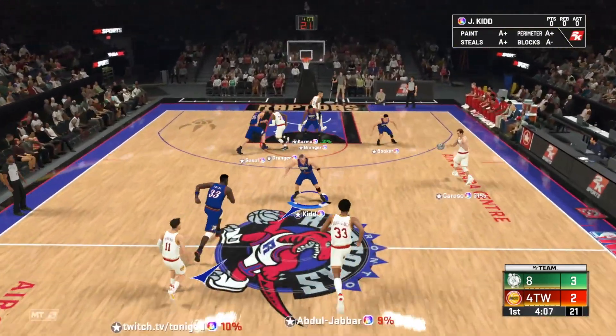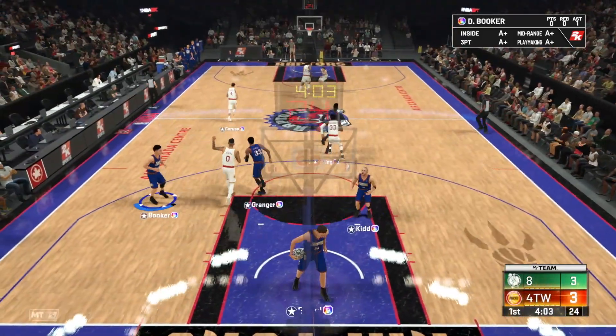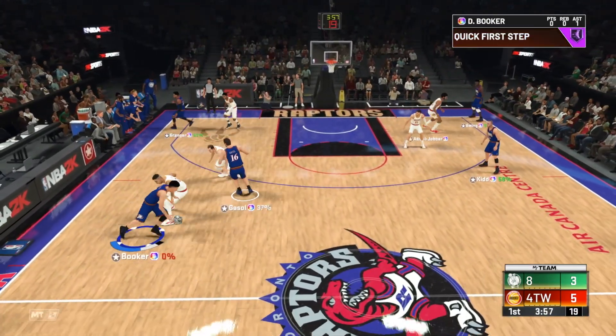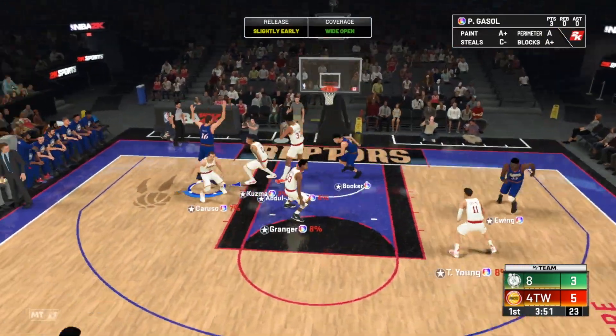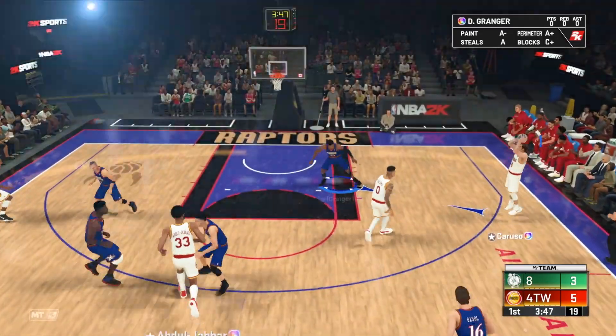Does anyone on my team have a good release? Booker's release isn't terrible and he hit the moving meter shot — that's one of the most OP shots in the game. Booker's release is not terrible, Granger's release isn't terrible, but the other three are awful. There are three on the team with really bad releases. That is not a good release whatsoever, but it's not quite as bad as the others.